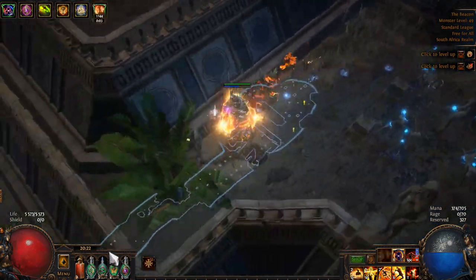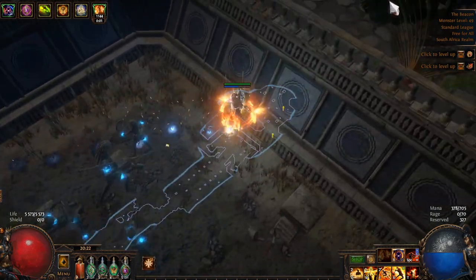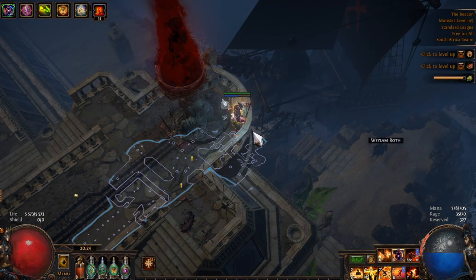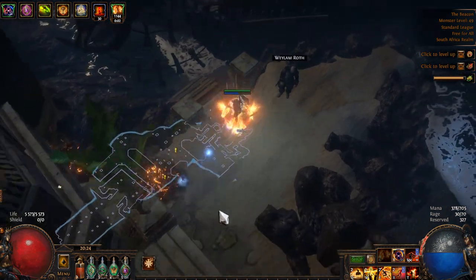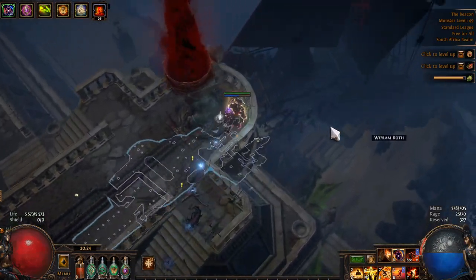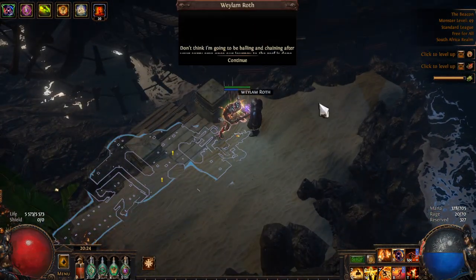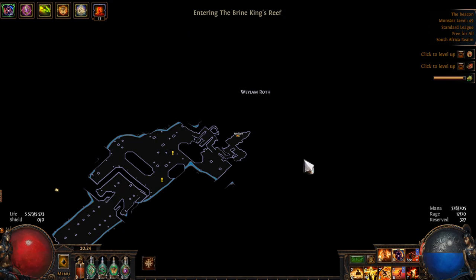Tiny tip for the Beacon — which is otherwise a very straight zone — you can hop up these little areas. Once you make it to the top of the Beacon, you can stand up there and flame dash all the way down. You don't have to go up and down the stairs. Sort of stand in that corner, flame dash down, and then talk to Weyland and sail to the Brine King's Reef.